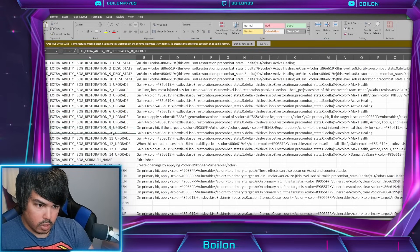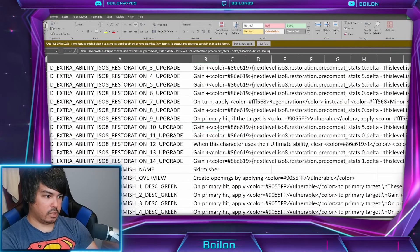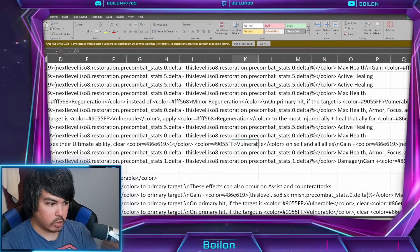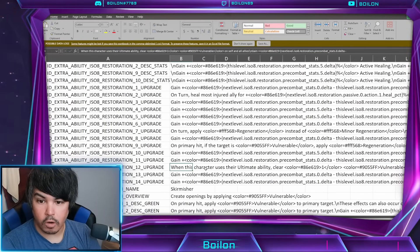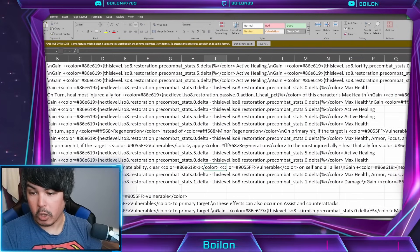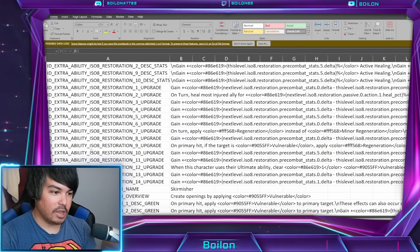The first ones are green, then it goes blue, and then it's got to be purple. And so — I'll zoom in a bit — it's gain plus... I'd have to break it out honestly. Restoration: 5% active healing. Active healing plus 5% max health. There is something down here which I believe is purple three: when this character uses their ultimate ability, clear one vulnerable on self and all allies. That is purple three healer. A lot of them do just kind of upgrade what they already do, so it could be subject to change. Most likely it could be subject to change, but it's still in here.